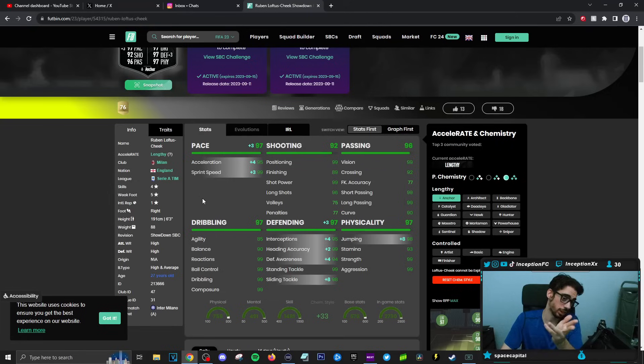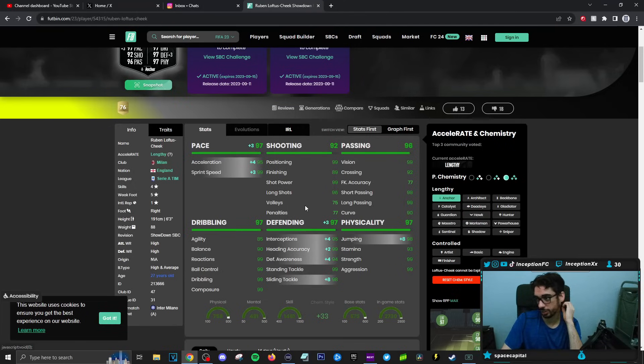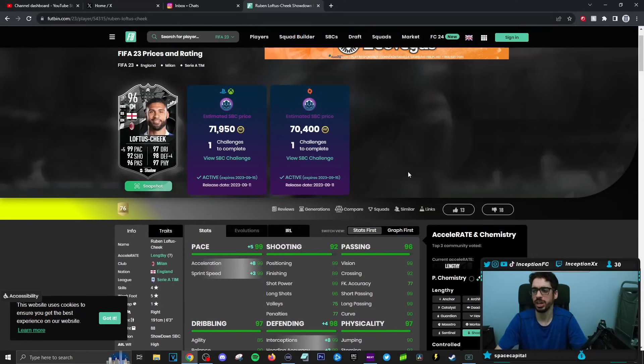That's an interesting one — very strange. We're gonna give him an Anchor anyway. Shooting is in a good area. Technically I could give him a Hawk, I really wanted to, but I think for general experience it's always the Anchor. He's got the five star weak foot to work with. Passing stats are in a good area. Dribbling stats — agility and balance are low, so it might feel like a Yaya Toure potentially. Defensive and physical capabilities being improved.